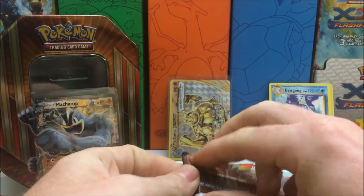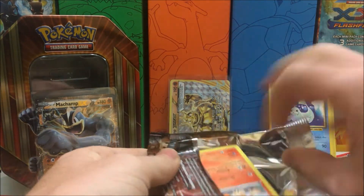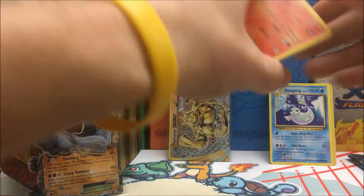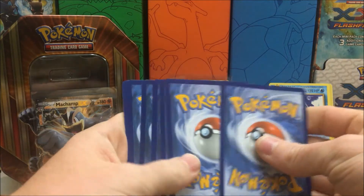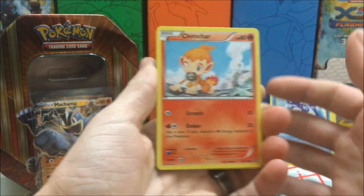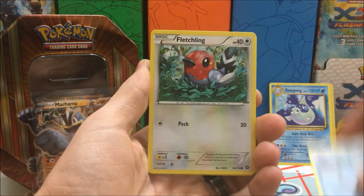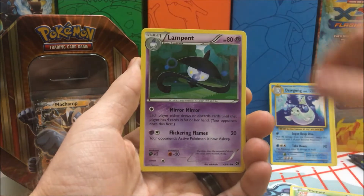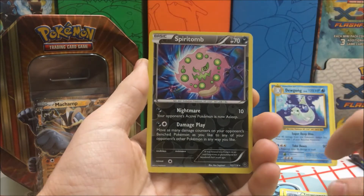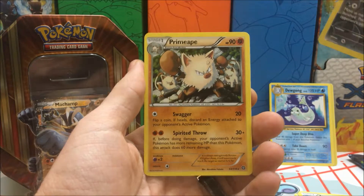Moving on to Steam Siege — love to get me a Volcanion. We have a Chimchar, Nidoran, Cloncher, Fletchling, Hoppip, Lampent, Hawlucha, Tain Growth, a Reverse Holo which is a Rare — it is a Spiritomb — and a Prime Ape Regular Rare.